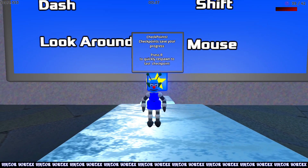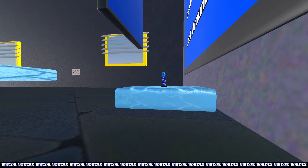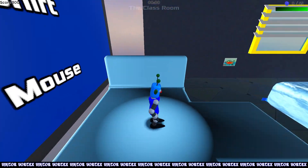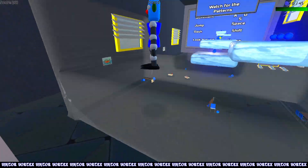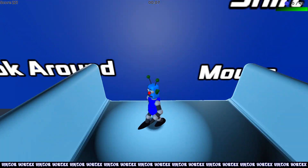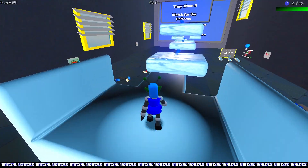Jump and dash. Checkpoints save your progress. Press R to quickly respond. There we go — level one complete. Thank you very much. What if we don't want to go to level one? I thought this was the default Unity background, but it is not. It is still just as gray down there as the Unity one is.